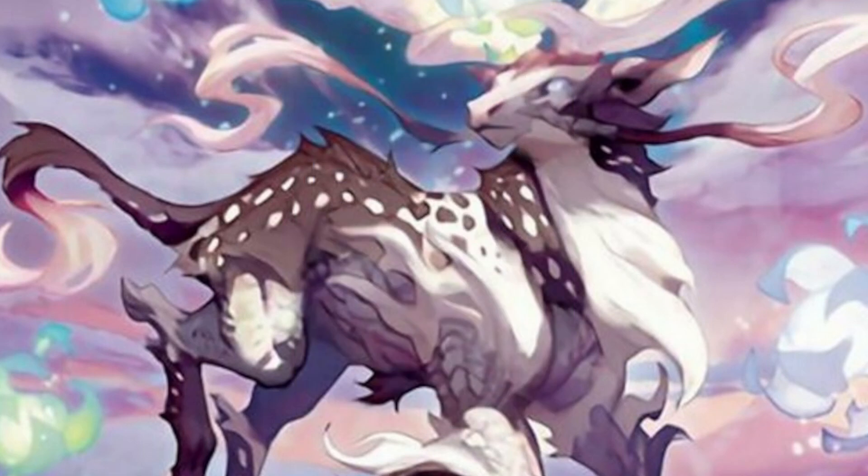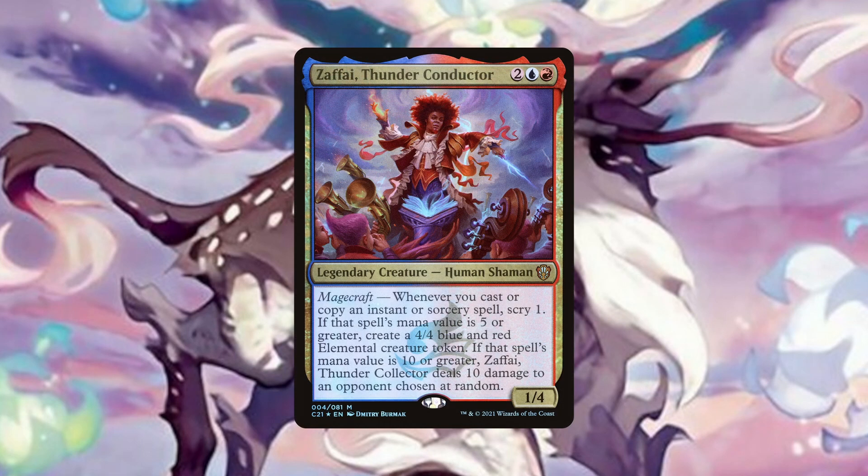Our last token making wincon is Zaphy, Thunder Conductor, who rewards us depending on the mana value of the instants and sorceries we cast. If it's four or less, we scry one. If it's five or more, we make a 4/4 elemental token as well as scrying. And if it's ten or more, we deal ten damage to an opponent randomly in addition to making the token and scrying. So many times you will at the very least get the 4/4 elemental and scry with each spell you cast. But it won't be uncommon to get the 10 damage effect as well, depending on the board state. Overall, Zaphy can provide a lot of value if it can stick, especially as the game goes longer and life totals begin to drop. It will also be our answer to effects that prevent combat damage from occurring.